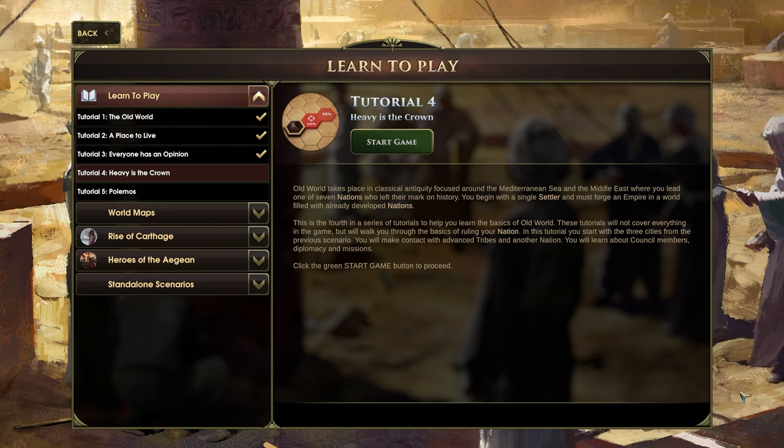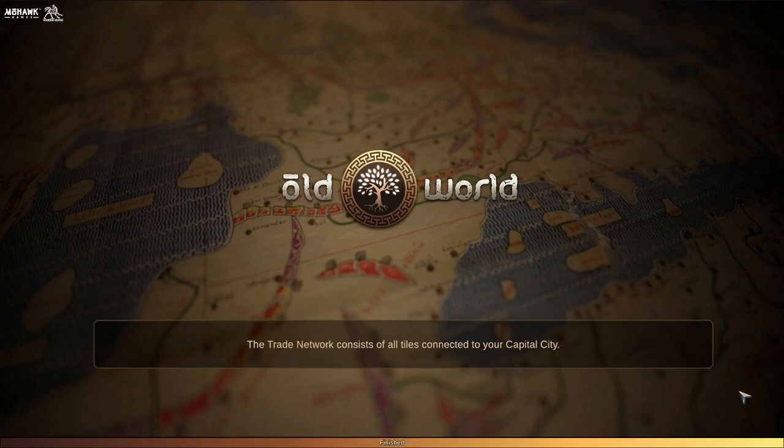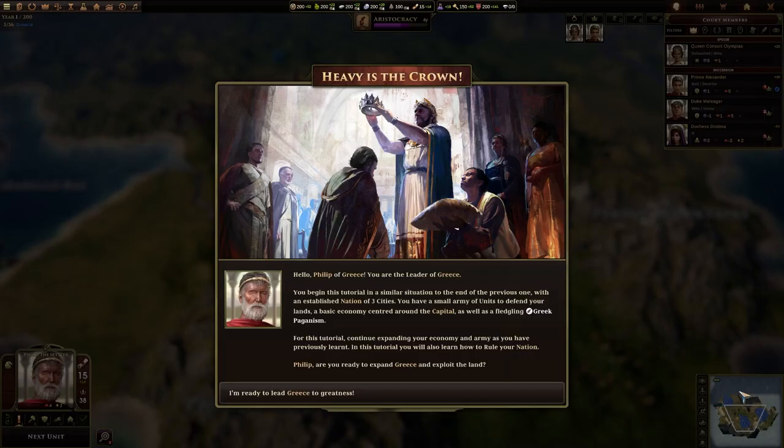Incidentally, in between this video and the previous one, I did find the option to scale the UI, so I've made it a little bit smaller. Hopefully it is still legible for you to read in 1080p. It does make the UI look a little less cluttered by shrinking down some of the UI elements. I may fine-tune it again in the future, but for now it feels about right, except the mini-map is a little bit small.